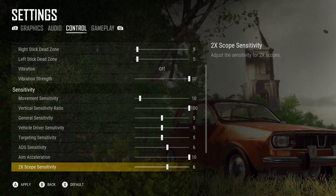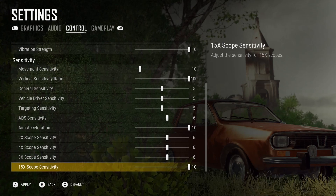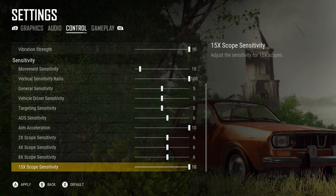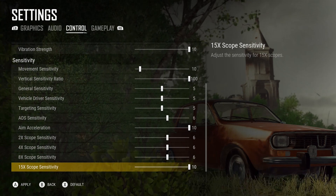Then we have the 2x scope sensitivity, 4x scope sensitivity, 8x, and 15x. I have all those set to 6 except the 15x, which I have set to 10 because it's very, very slow, so I like to be able to move it a little quicker.